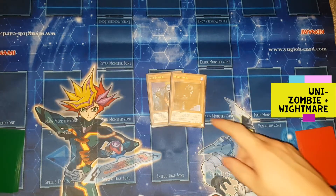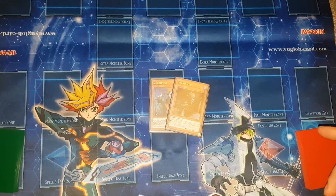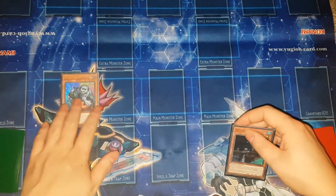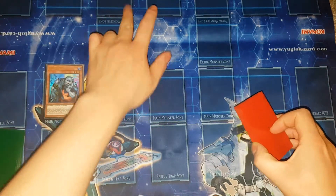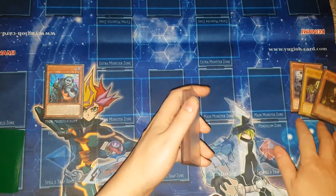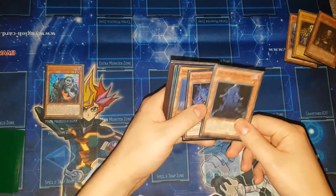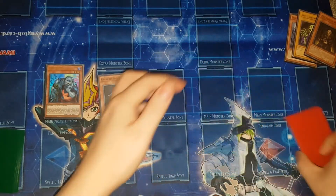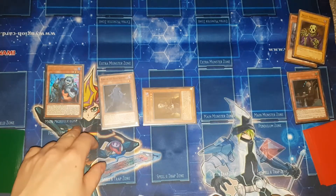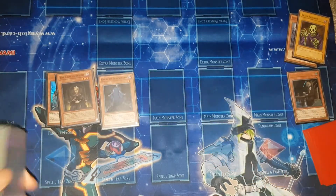You can actually perform the same combo except with Uni-Zombie and Wightmare, except you'll end with a King of the Skull Servants with eight thousand attack instead of nine thousand, and your opponent has to control a monster with a level for this to work. You activate and summon Uni-Zombie, using its effect to target your opponent's monster and boost its level by one, then send Wightprince, which will then send Lady in Wight and Skull Servant. Then banish those three to summon out King of the Skull Servants. Activate the effect of Wightmare to summon out Lady in Wight — she's still level three, which is why you had to boost your opponent's monster, because you need her at level three to make Leviair.